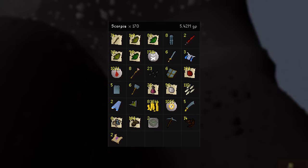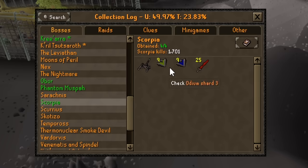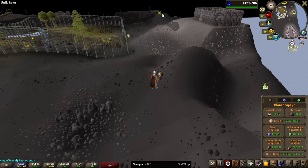This is the entirety of the loot we got from Scorpia — 5.43 million. And if you have a look at my collection log, that is now 9 Odiums to 9 Malediction. Perfect lineup. And 25 Dragon Two-Handers. Looks so good on the collection log.